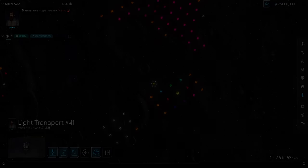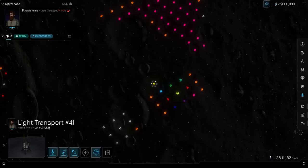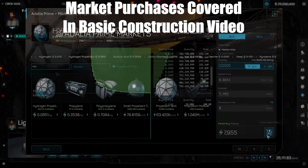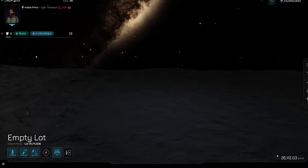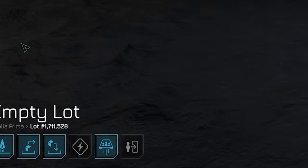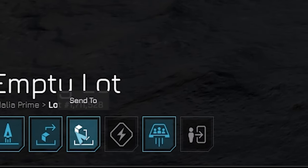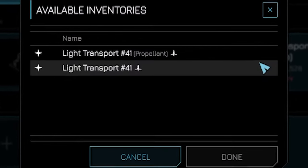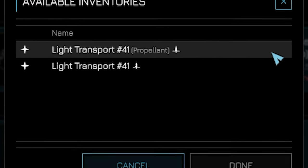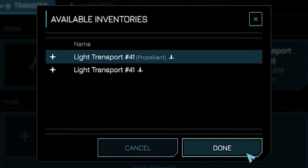Loading Propellant and Cargo: Now that you have got your hands on a ship, it's time to give it some fuel. You can do this by purchasing fuel at the market and shipping it to your ship, or if you already have some, navigate to the viewing window of your ship, select send on the bottom left. On the right you can see your ship as the destination — give it a click. You will see you have two options: your ship's cargo and the ship's propellant bay. Select the propellant bay and hit okay.